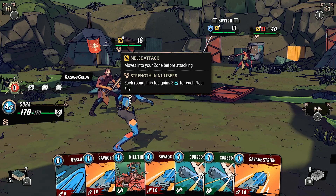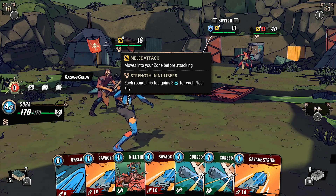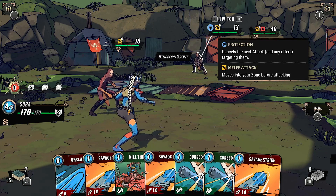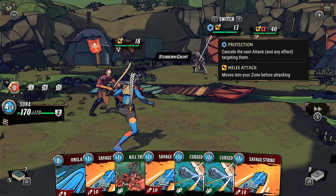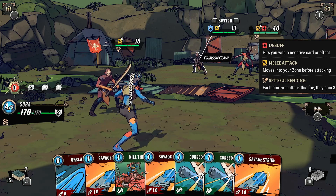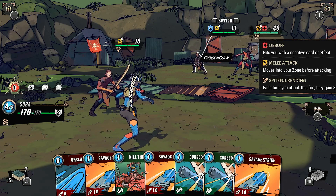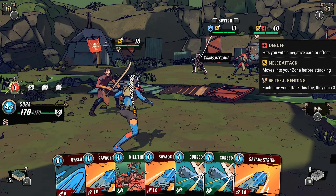If you go up on the D-pad, you can go up to the enemy actions here and see all of the icons and what they mean. So this near enemy here is planning to do a melee attack for six damage, and he's also got the ability Strength in Numbers — each round this foe gains rage for each near ally. He's not classed to be near an ally at the moment because he's in the zone on his own, so that won't come into effect. This far enemy over here has got protection — so he's going to cancel the next attack, which gives you an idea it's probably not worth attacking them this round. He's also planning to do a melee attack and will move into your zone before attacking. This other enemy here is using a debuff and is also planning a melee attack for four damage. And he's got something called Spitefall Rending — unfortunately the tooltip's off the screen there, but it says each time you attack this foe they gain three of something.